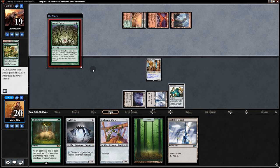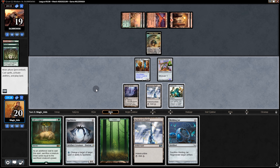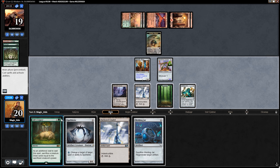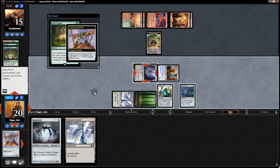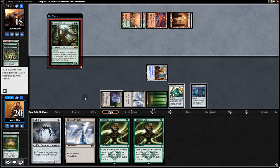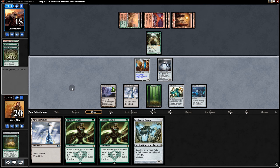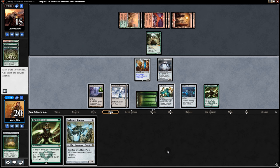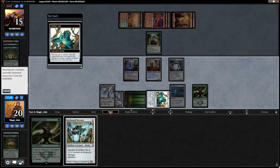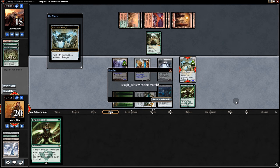They're tapped out, so we go Mimic naming Construct, and save the Worker for the end of their turn in case they board wipe. They play Growth Spasm and create an Eldrazi token. We vial in the Worker and a Welding Jar. We sacrifice the Worker to Life's Legacy, putting counters on the Hangarback, swing in, draw Hardened Scales. With a Ravager we get the win — there's a concede!